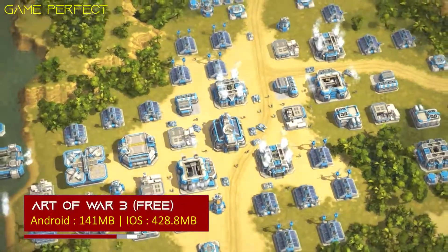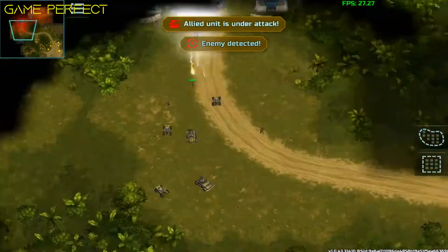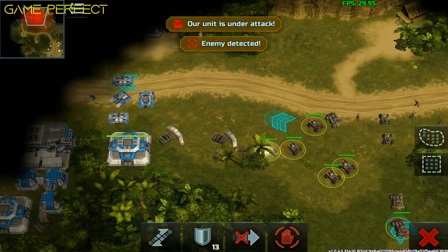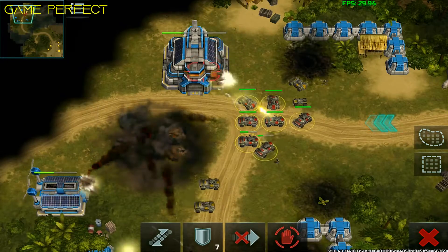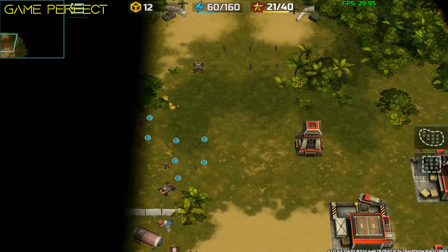Art of War 3. An RTS adventure by Gear Studio, with detailed 3D graphics. Take the side of the confederation and protect the world from the red alert. Join the rebels and crush the global domination system.